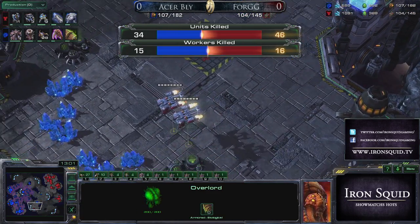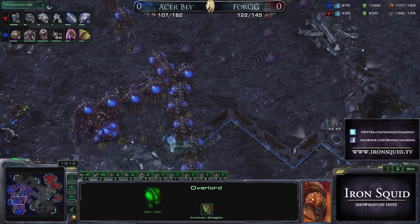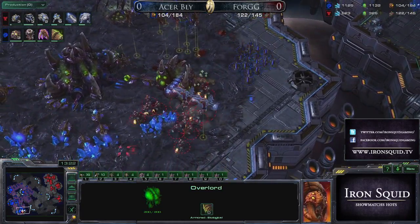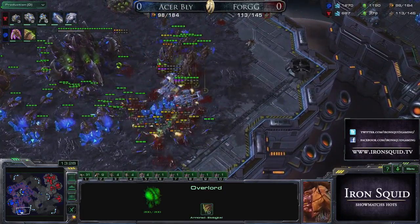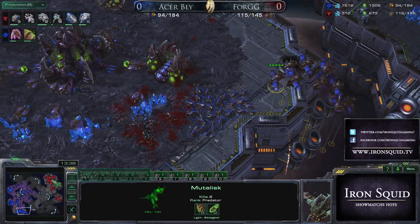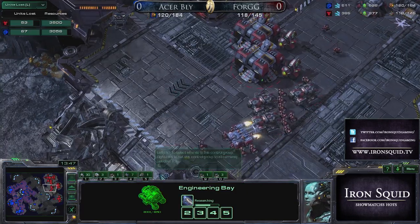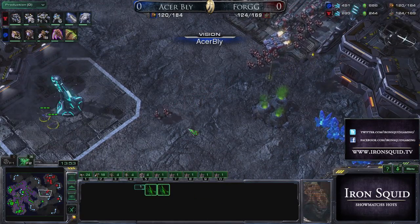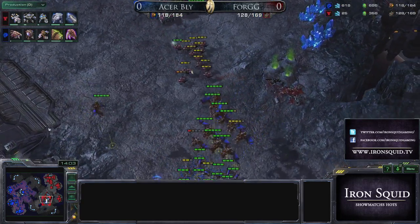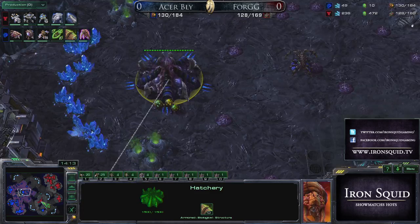4GG killed 16 Harvesters, traded against the drones really well, and has enough Marines with new Medivac reinforcements to stop those lanes. It's time for Bly to attack to equalize — he has 11 Mutalisks even though the Spire died. But Bly is starting to fall a little further behind and keeps having to run back to his base. 4GG is cranking out units on three bases. The first Thor is being built, and 4GG is wasting no time starting his defense against the Mutalisks.